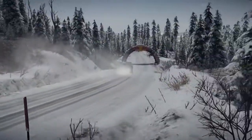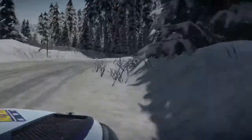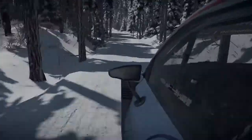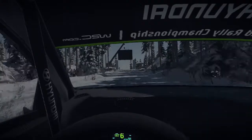Then it's on to the difference maker, the epic stage. This is 14 kilometers of testing snow conditions with snow banks and trees lining the stage ready to cause havoc should you make a mistake. Towards the end of the stage we have another feature taken from the real Rally Sweden and that's Collins Crest.